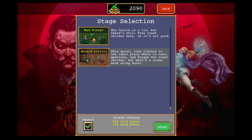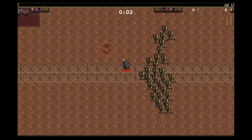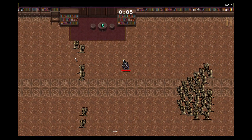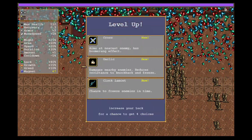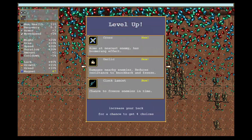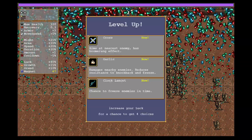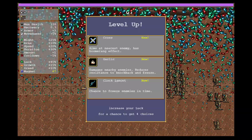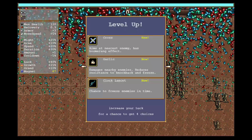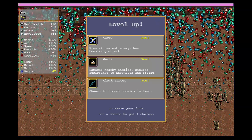Let's get into it. We're going to be playing on hyper mode in the inlaid library. Right off the bat we've got a creeper coming at us, and we can grab that gem to level up. I've got a plan — because this guy's all about extra projectiles, I want to make sure I'm choosing weapons that will benefit. The garlic and the clock lends it, while they're good on other kinds of builds, they do not benefit at all from having extra projectiles, so we're going to have to go with the cross.